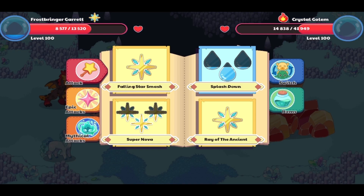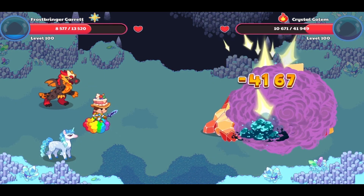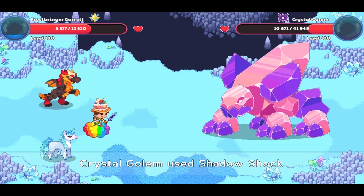Now the golem is down. It may go down at different times, so this part depends. Every time though, you should use Falling Star Smash, unless you have an elemental attack that would do better.